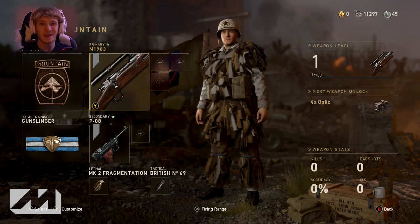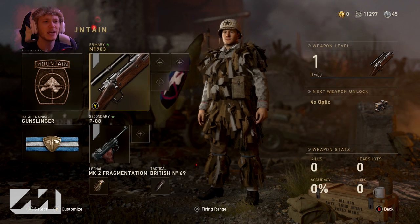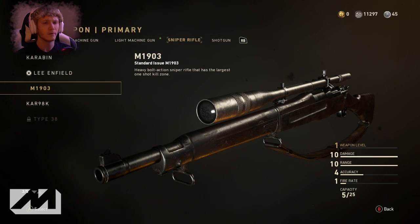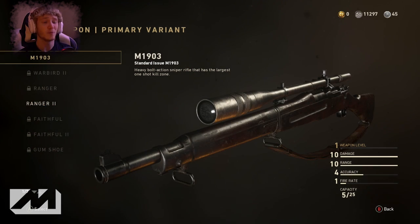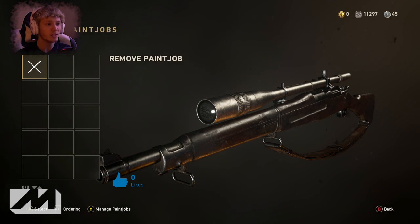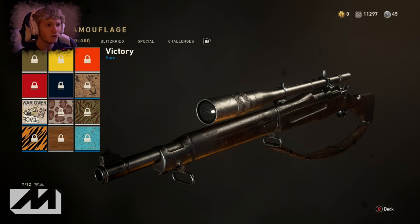We're going to be using this amazing sniper rifle that I've not used once ever. As you guys can see, it's level one. It is called the M1903. Apparently it is dope — it looks almost like a Springfield from Call of Duty World at War. My Call of Duty knowledge is phenomenal. I have another version of the gun, but the scope on this one is like half a football field compared to the other, so I might as well go with this one. I'll put a camo on it.